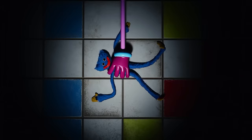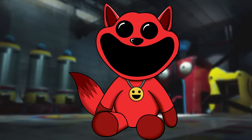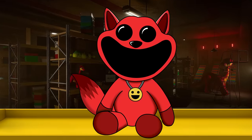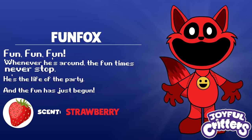Let's meet the first Joyful Critter. Fun Fox is a bright red coloured Joyful Critter based off the Fennec Fox — hence the name. Their special emotion emblem is Excitement. "Fun Fox — fun, fun, fun, fun. Whenever he's around, the fun times never stop. He's the life of the party and the fun has just begun." His scent is Strawberry.